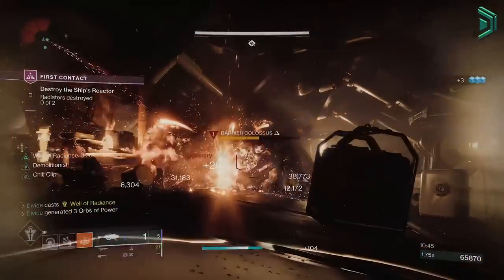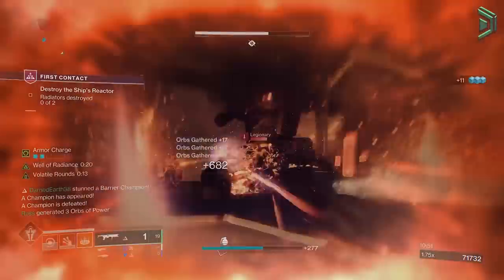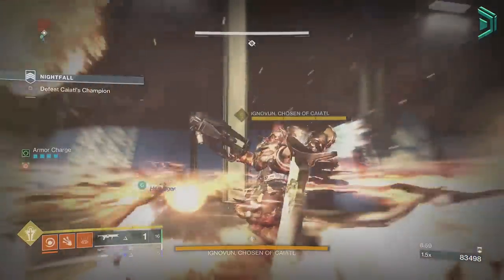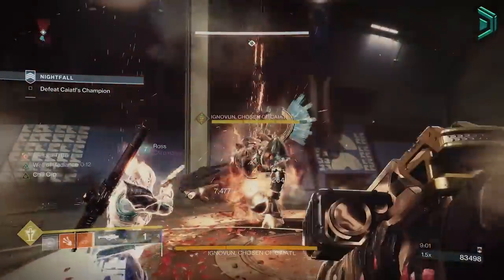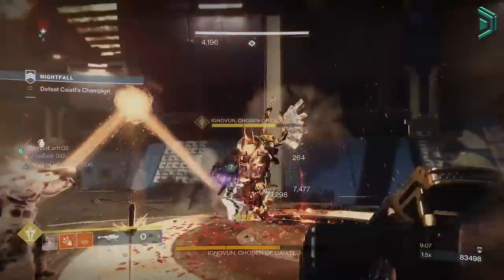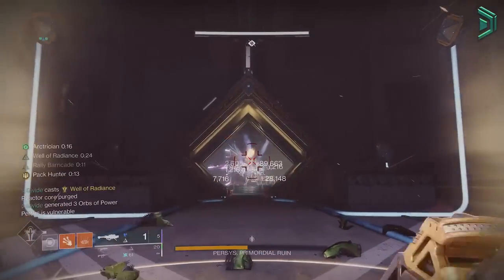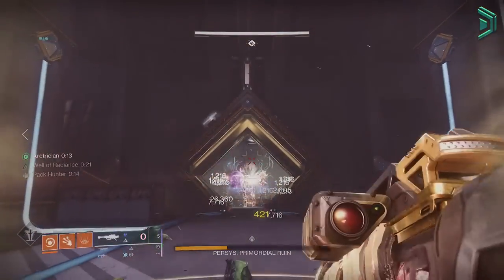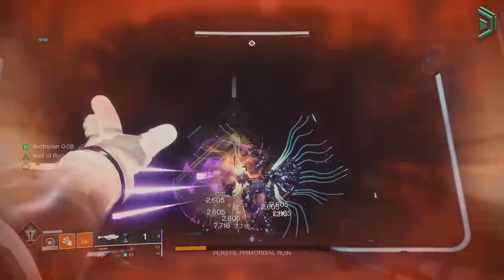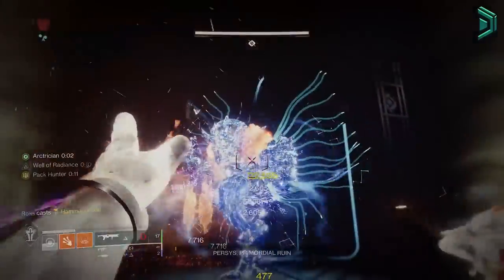We're also getting healing effects on top to make this build even stronger in these types of activities. Taking this into end game content whilst massively underpowered, you'll still die in about 2 shots, but we can output stupid amounts of damage which just makes end game become easy mode with that passive DPS without relying on our weapons. This is by far the best build in the entire game, and by using the new fragments and mod changes this season, it makes this build even stronger than it's ever been in the history of Destiny 2.